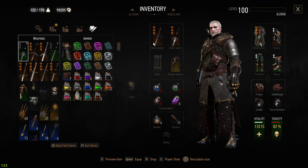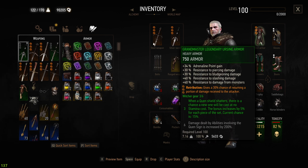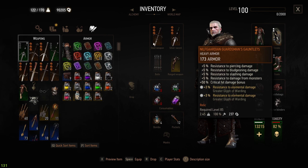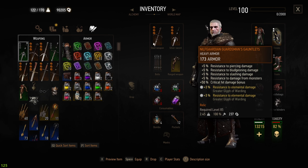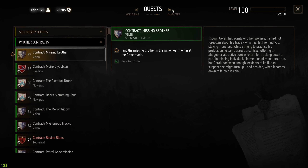Retribution gives a 30% chance of returning a portion of the damage received to the attacker, because there's not a better option than that. We're also using the Guardsman's Gauntlet because of the critical hit damage bonus, since this build focuses on tank and strong attacks.